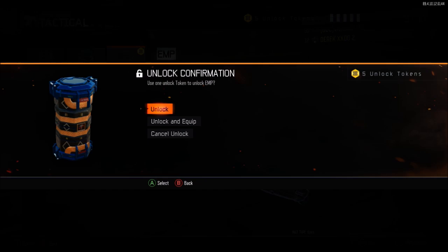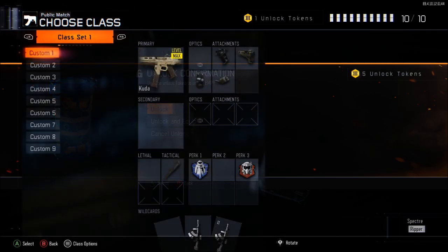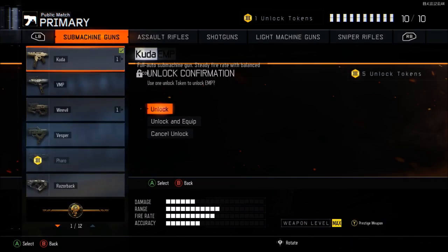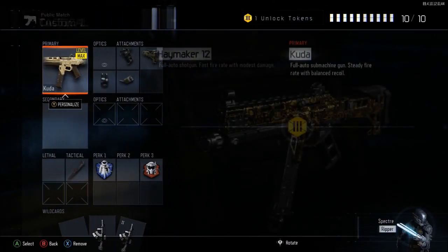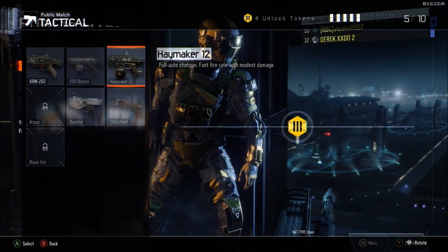With your first controller, navigate your way to the create a class menu. Once you do go to create a class, go on any class — it doesn't really matter. Once you do go on that class, go to primary, go to shotguns, and hover over the Olympia, which should be at the bottom. When you're hovering over the Olympia, push A on your second controller, which should unlock it. Then with your first controller, you can just back out of create a class.